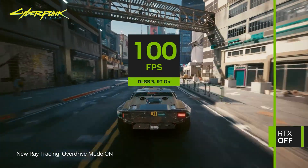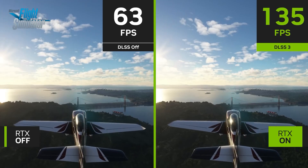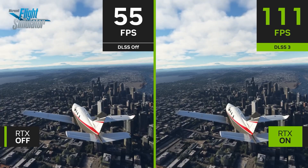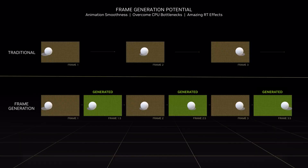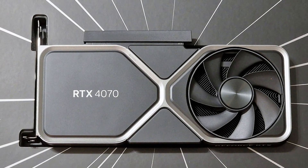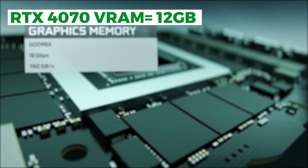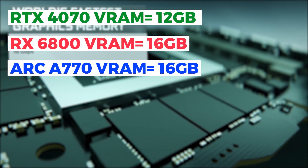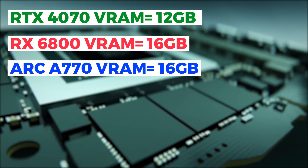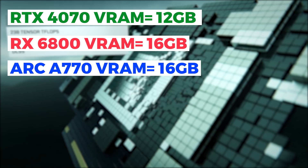A third advantage over the 3080 is access to DLSS 3. As more games adopt this super-sampling technique, 4070 users can use frame generation to significantly boost performance. However, the 4070 also needs a reality check — at $600 it comes with just 12GB of VRAM, whereas AMD and Intel both offer GPUs that cost less and include 16GB of VRAM, such as the RX 6800 and the Arc A770.